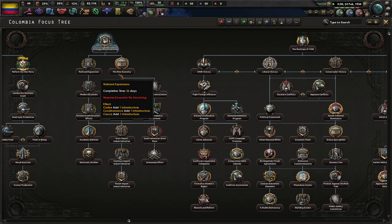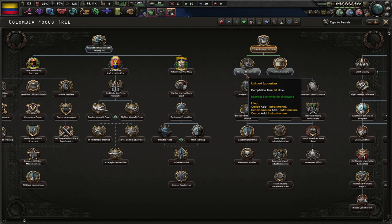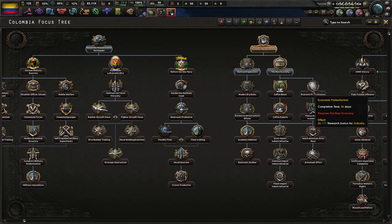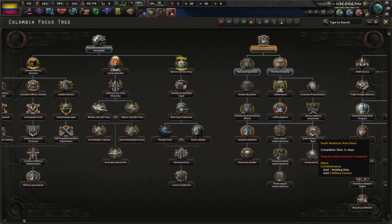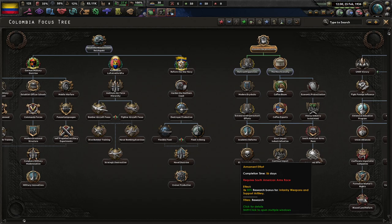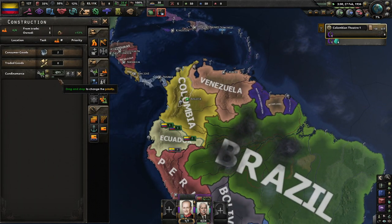We have New Economy, which is going to give three bonuses to industry. I'm assuming they've probably changed some of the stuff to make it work properly with No Step Back. That's a lot of industry bonuses — two off-map military factories. There's a research slot down here too. We actually just need the Heavy Armament Factory, so we can quickly rush our way down and get four free military factories, which is pretty good.